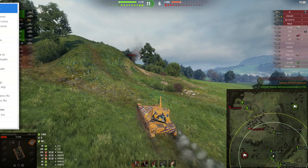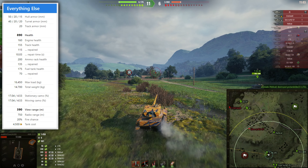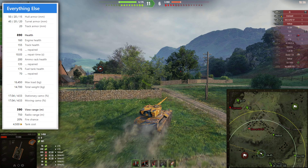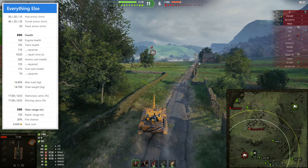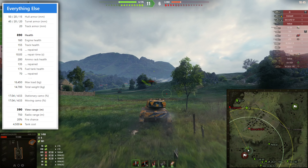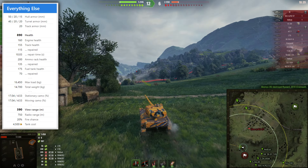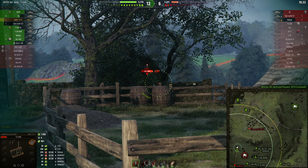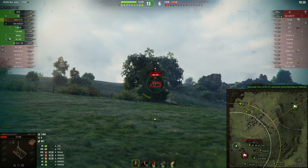This tank has no armor and 890 hit points, so on a tier 7 tank you need to play cautiously. But it does have a camo value of 17.04 both stationary and moving, which is very strong. With my current setup I have 39% camo — which is insane for a tier 7 tank — and 390 meters of view range, making it a very strong light tank.